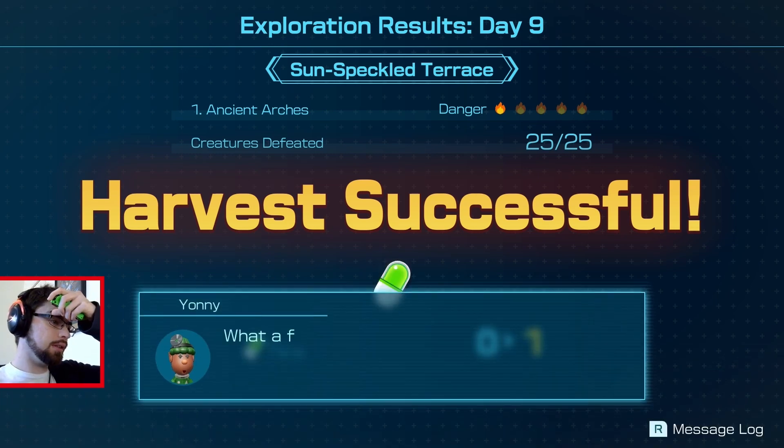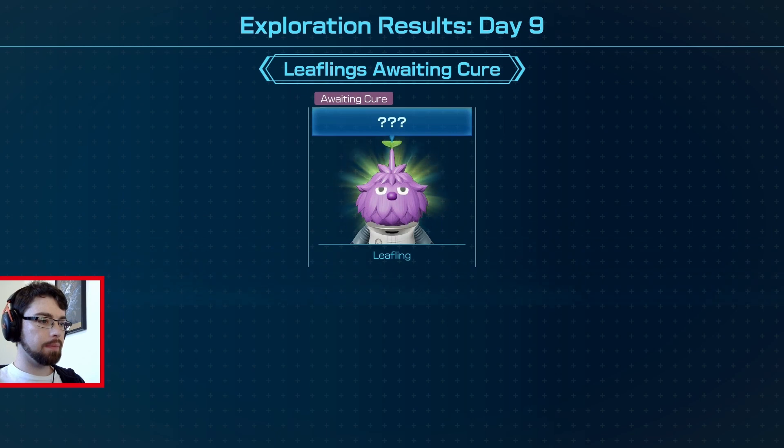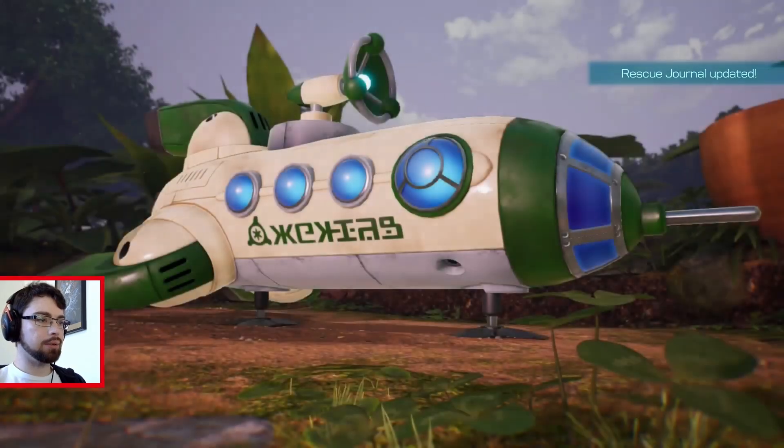So it was just a certain number of creatures defeated then? What a fruitful harvest. From one Glow Sap, I can make exactly one cure. Okay, so one per one. And that gives us pup drive as well. And seeds — not sure what that's for.